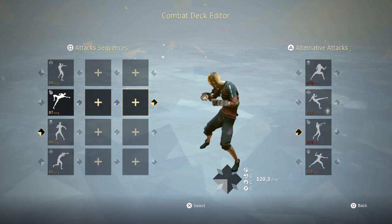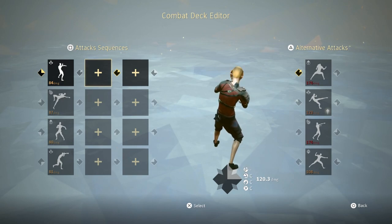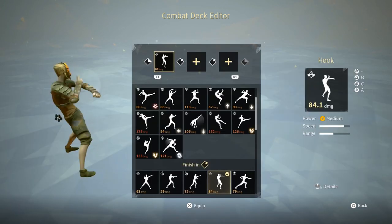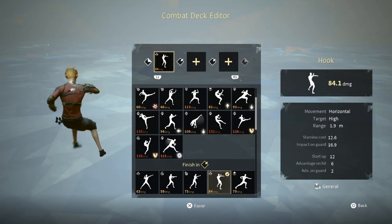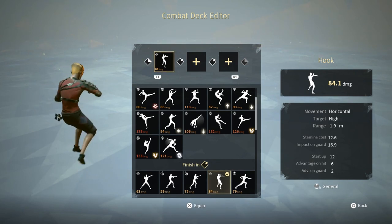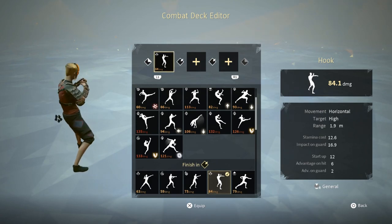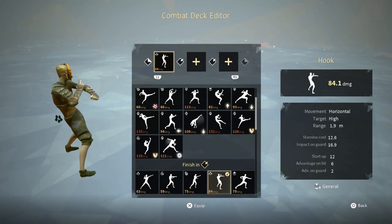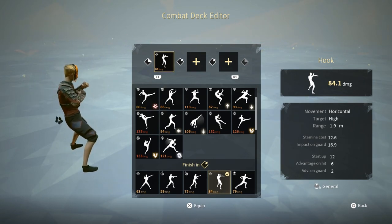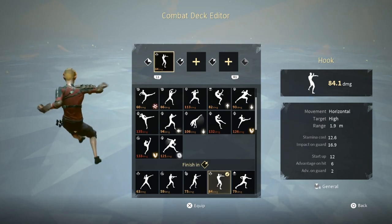After your deck looks something like this, you can start filling in the moves. This is where the third deck-making fundamental comes in. If you go into move details, you can see that every move has frame data. For example, Hook is 12 frames, has six advantage on hit and two advantage on guard, which shows how much frames the move uses and how much advantage you get. So if you get two advantage from a Hook, you can use a 13 or 14 frame move to be safe and completely avoid the opponent's interrupt.